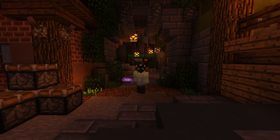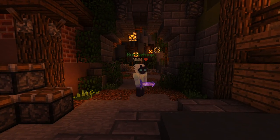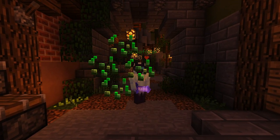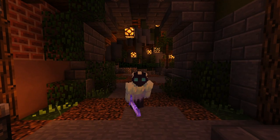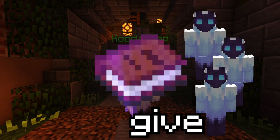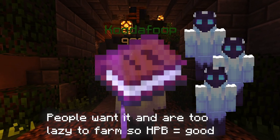The market is based on two variables: supply and demand. Supply means the amount of items that there are. Seeds, for example, is an item of which there's a lot on the market but no one wants it — there's no demand but a lot of supply, therefore it's cheap. But if we look at potatoes, a lot of people want potatoes to make hot potato books, therefore there's high demand and potatoes are more valuable than seeds.